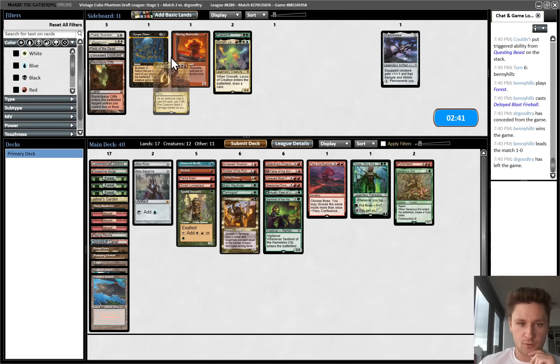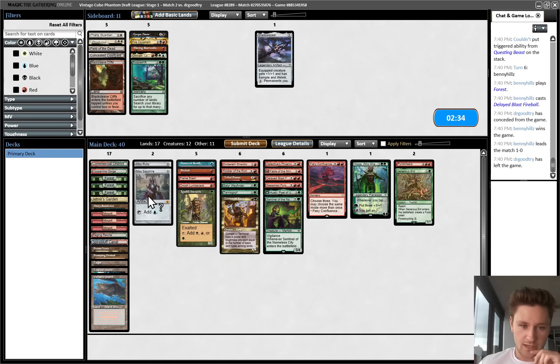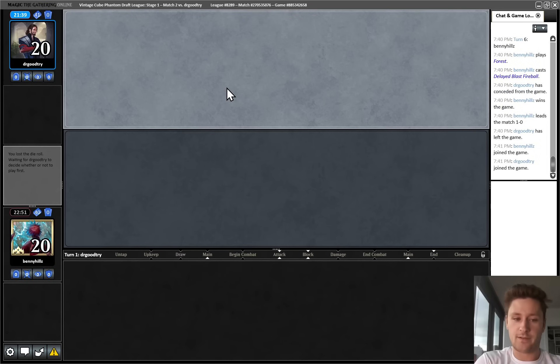Shadowspear could help us just have beefier creatures potentially, but I don't think that's really the game we want to be playing unless we're on the draw. With Generous Ent plus Mox plus this, that gives us 19 mana sources not counting Lumberjack or Ignoble Hierarch, and we don't even have that high of a curve. On the play I still like having a lot of lands - we have Raging Ravine and whatnot - but on the draw, I don't think it's as necessary. We're pretty likely to have a piece of power in our opening hand almost every game when we have three in our deck. Not the best hand ever, but definitely a keep.